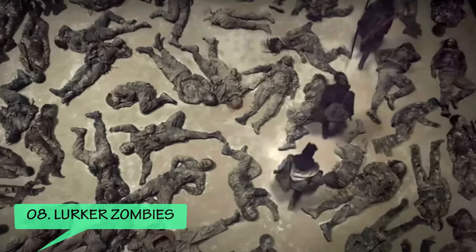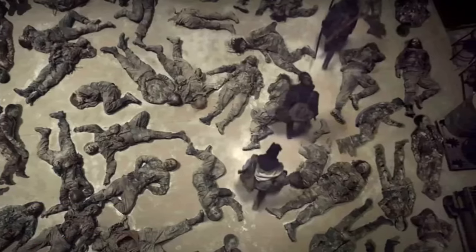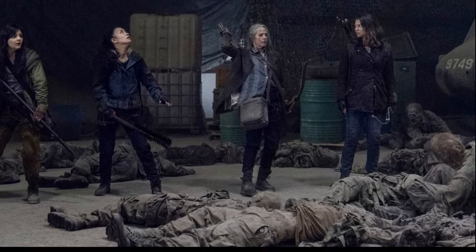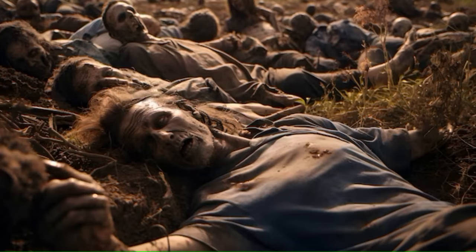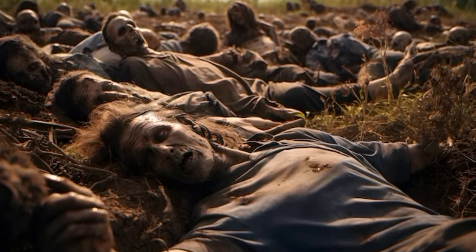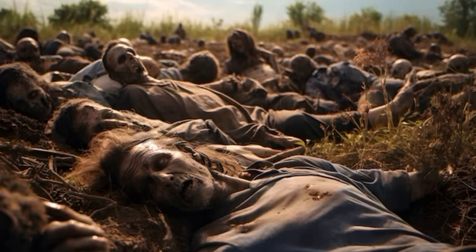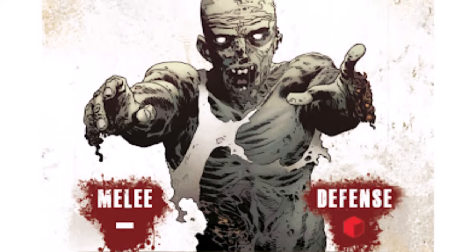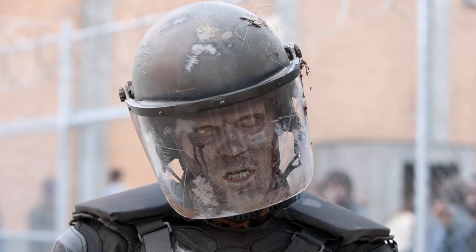Number 8: The Lurker variants. Lurkers are a unique variant distinguished by their ability to enter a death-like dormancy, remaining inert until alerted by an external presence, at which point they swiftly attack — effectively setting up a trap for unsuspecting prey. Lurkers can be triggered into action by immense force or by the scent of blood. This ability to feign death and then strike unexpectedly makes them a particularly dangerous and unpredictable menace. They are also one of the most commonly encountered variants.